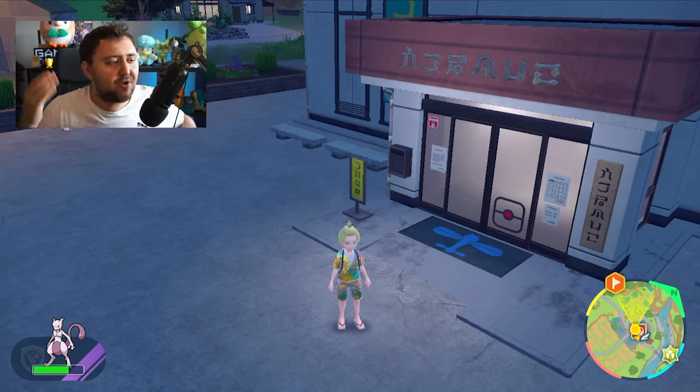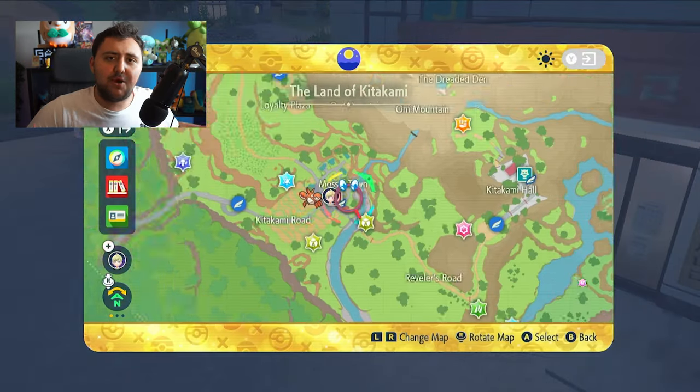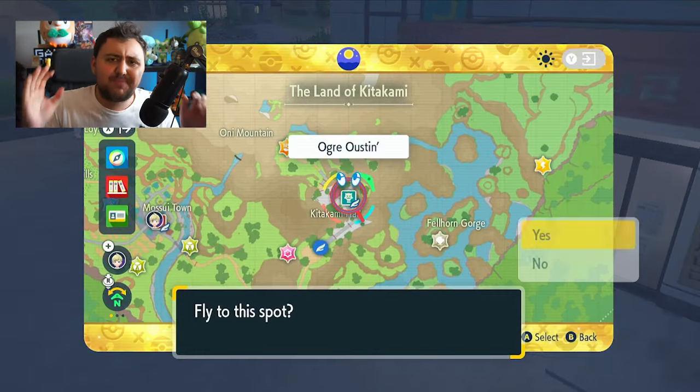Do you want to get your hands on a free shiny Munchlax? You can get that right now in Pokemon The Teal Mask by doing the following. If you head over specifically to the Ogre Austin area, this is up on the Kitakami Hill. It is a special little minigame and I'm going to be honest,